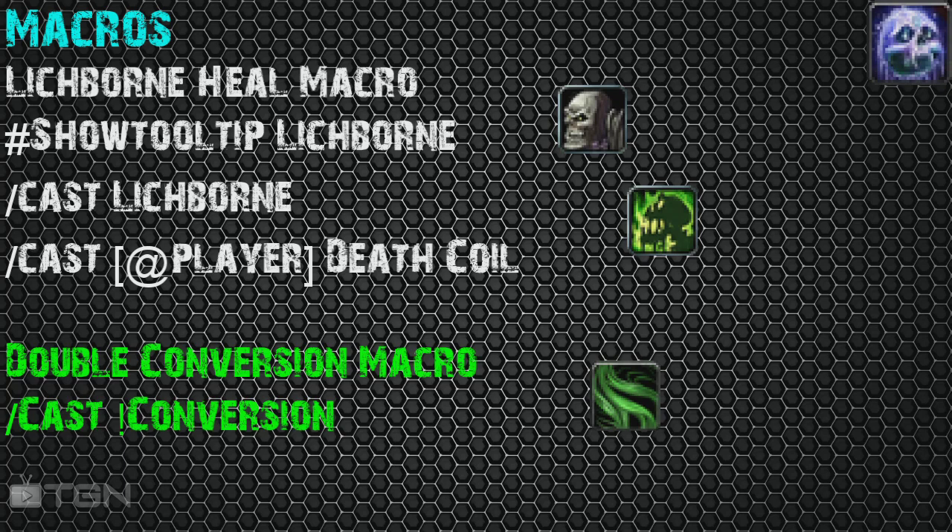Next, the Lichborn Heal Macro. When you pop it, it heals you using your Runic Power. Lichborn turns you undead, and Death Coil heals undead targets. The macro is: #showtooltip Lichborn, /cast Lichborn, /cast [@player] Death Coil — so you don't lose your target. You can spam it and it'll heal you. My personal favorite is the double conversion macro: /cast !Conversion. When you have Runic Power, spamming this macro causes Conversion to tick twice instead of once, healing you for double the amount. Great for survivability.